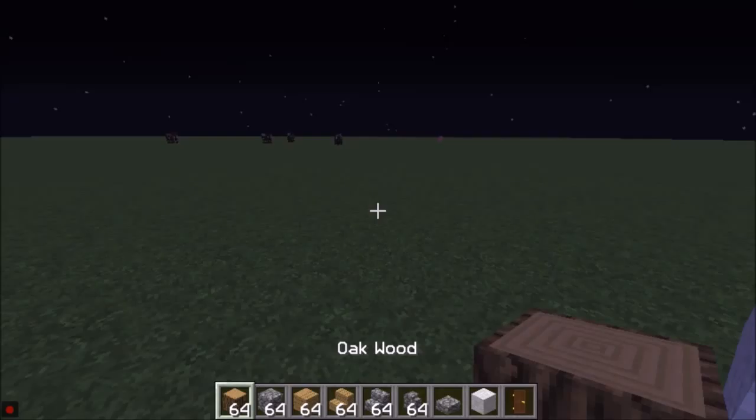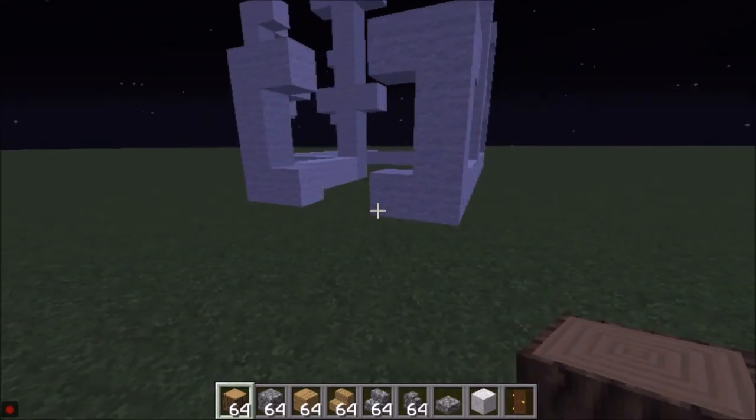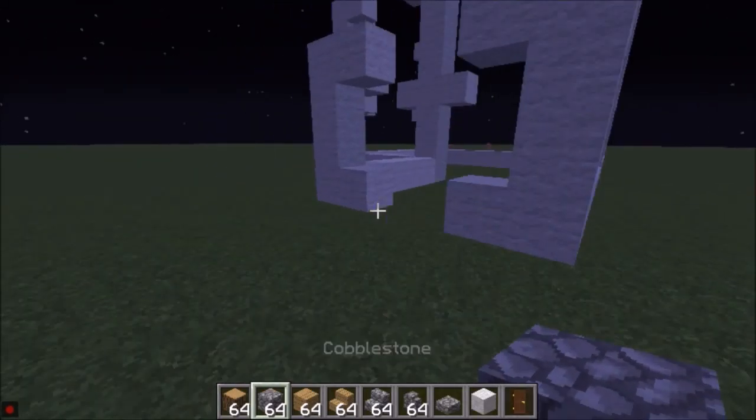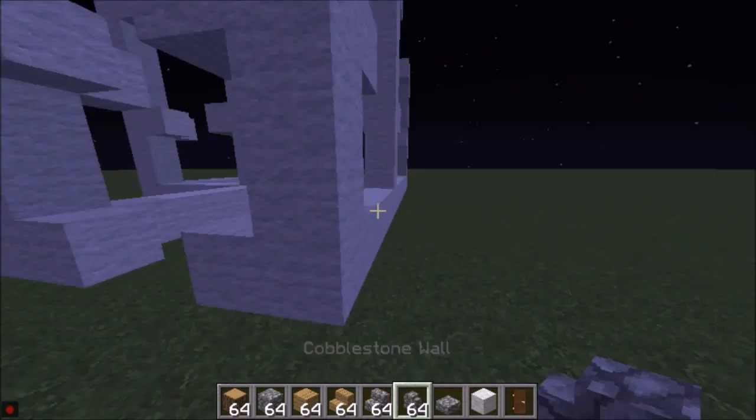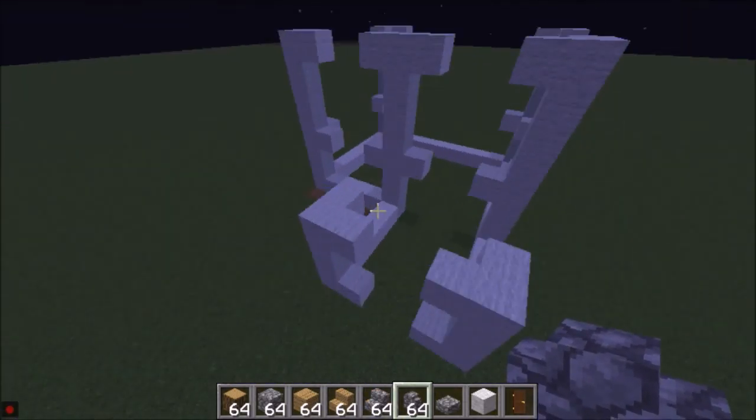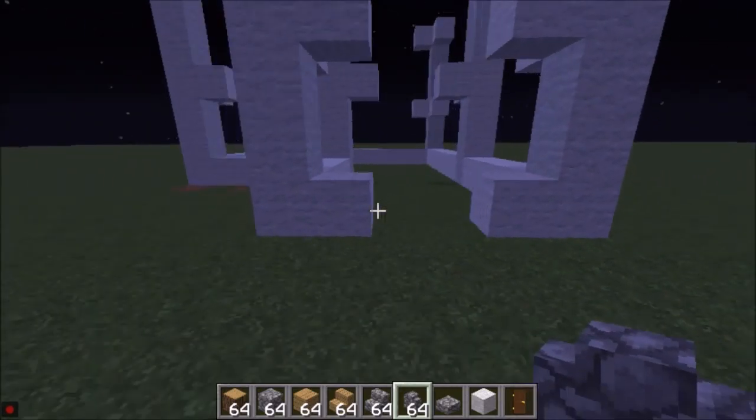You'll only need oak wood, cobblestone, stairs, and other resources that you want to add to your house. So first we're going to start in the front, which is going to be the door.